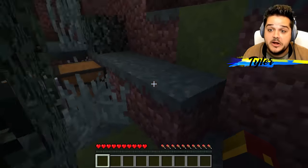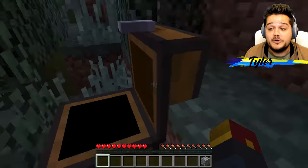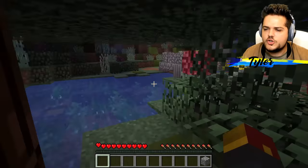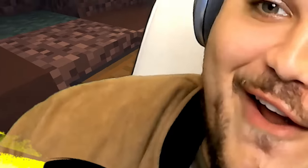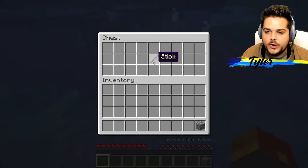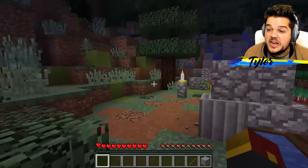There it is! I was gonna say the forest has sticks, but instead we got some cobblestone. I'll take it! There was one right there — look at that! Yes! Now it's working — we got a stick. Alright, we're one stick away from getting our shovel.